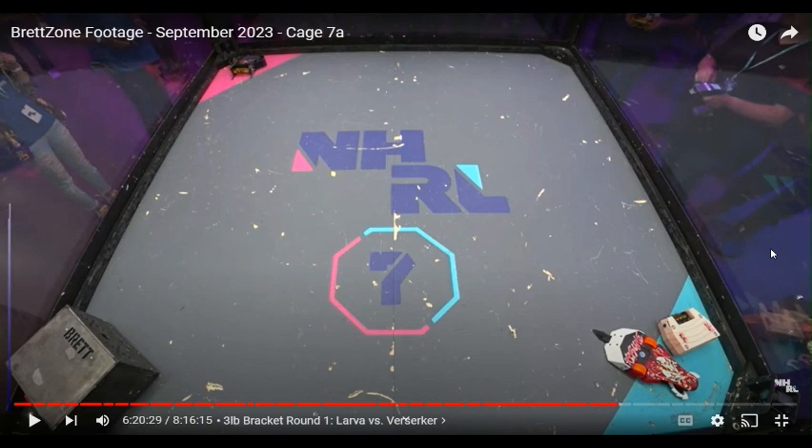Joe was able to reach out to the builder of Katsune, which is an extremely powerful robot, which is in there with him. Up in the pink corner is Berserker, which is pretty much a standard beater bar thing. Let's get into it.